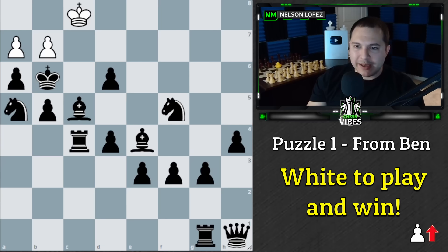Before I say anything else, if you'd like to pause: how does white win this position with only two pawns against black's entire army?